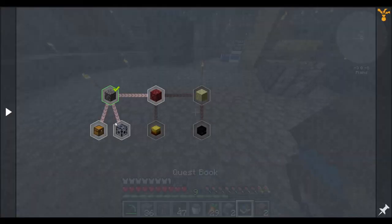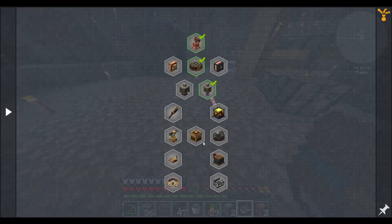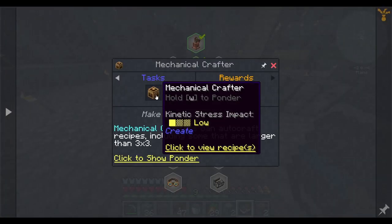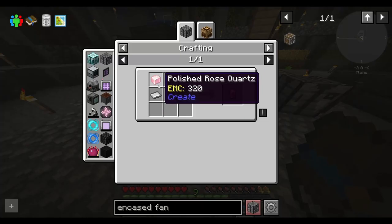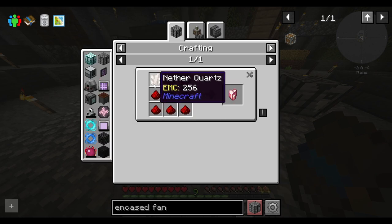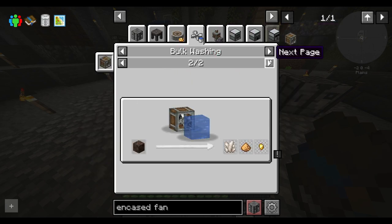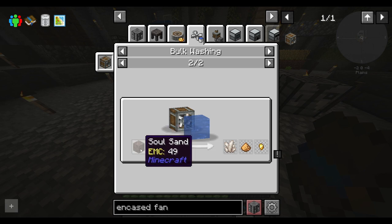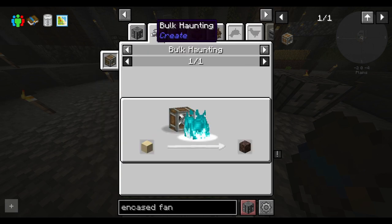Okay, I think I've got it. I need to make these create mechanical crafters to get anywhere, which is going to require rose quartz, which is what I've been working on — trying to get more redstone. But now I need nether quartz, which I can get from washing soul sand.